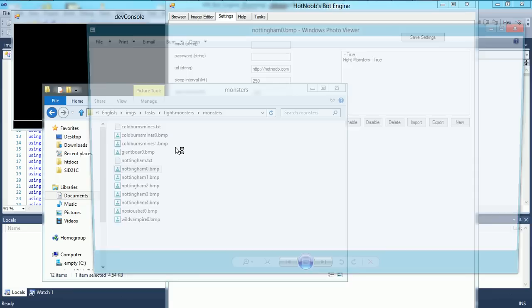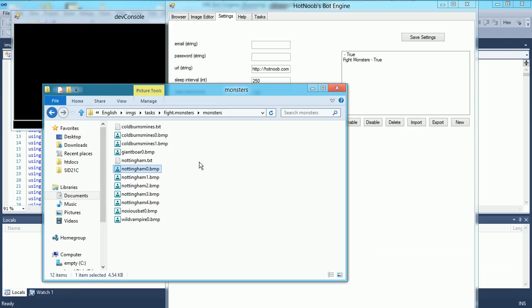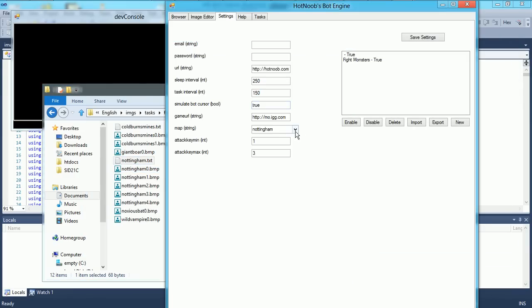I'll just open it up so you guys can see. These are just sort of the monster names, and I'm using some new features in the HN Bot Engine which allows it to find these names fairly easily. Basically, you just choose which map you're on, and it's as simple as that.